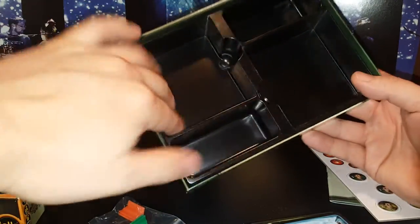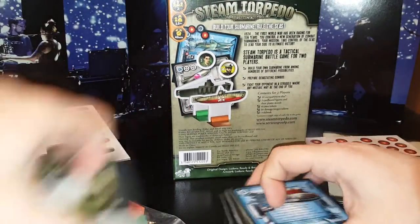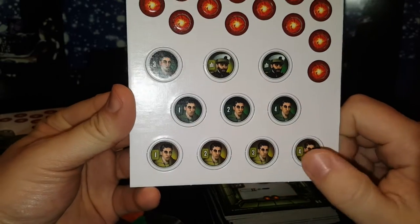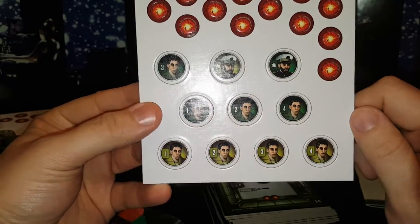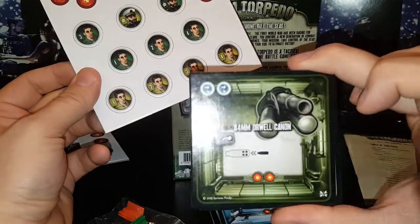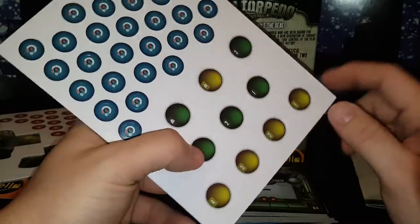Let's check the box — nothing hiding underneath. That's the back. I'm not going to bore you by popping out all the pieces, but you can see these are your character tokens — I assume different captains. The artwork on those could have been a little better, but that's a small complaint considering everything else has been really nice. Look at the back — degrees of some sort, interesting.